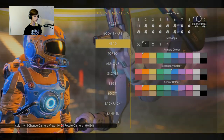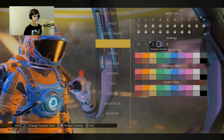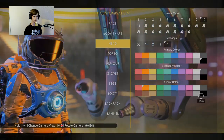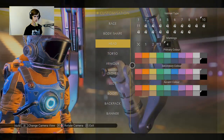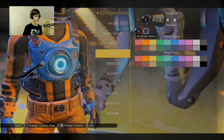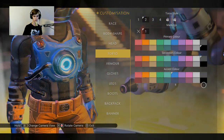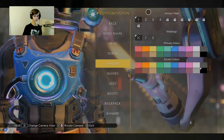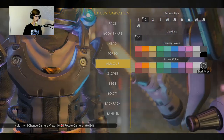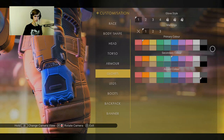I might want that one, let me think. I'm thinking this one. We're gonna go with that. I'm going to go black, dark gray, black. Armor! I like this one - there we go. Gloves - lots of customization.